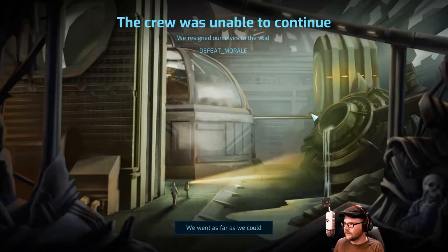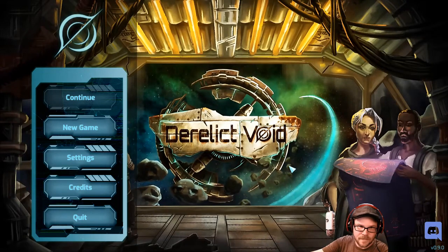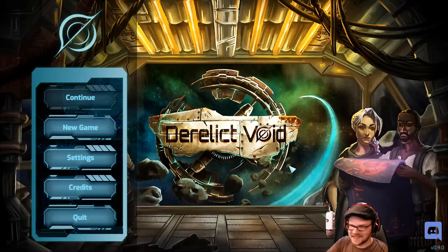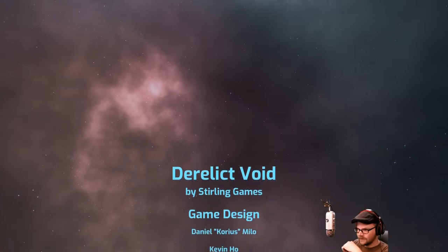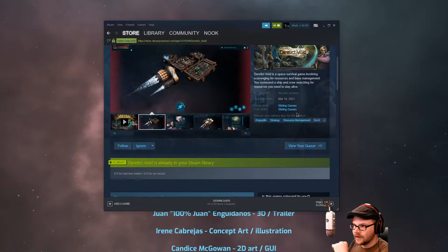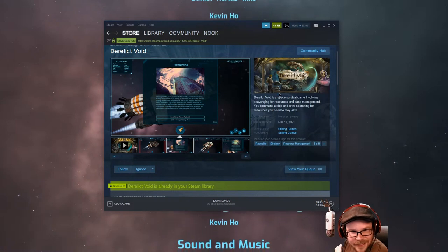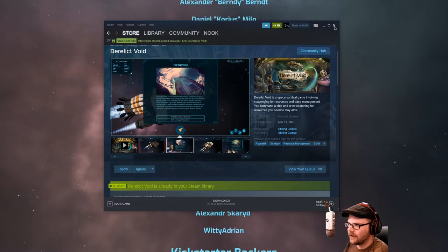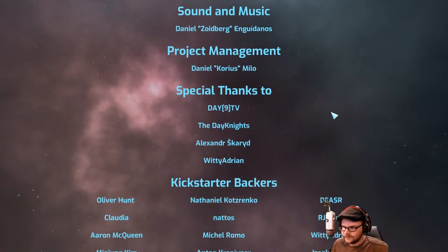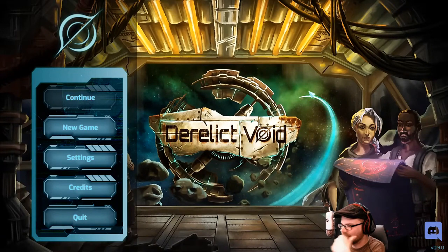There's 50 people on this ship and only two people are actually working. Wait — what happened? Did I miscalculate something? I ran out of oxygen, didn't I? And there's Derelict Void — it's not out yet, coming out on the 18th of this month by Sterling Games. Was it morale that got me that time? I didn't read the defeat screen — I was too distraught. Let's play something else.